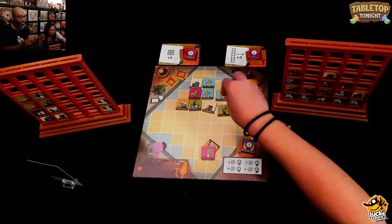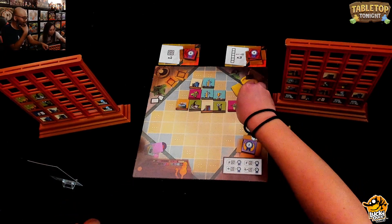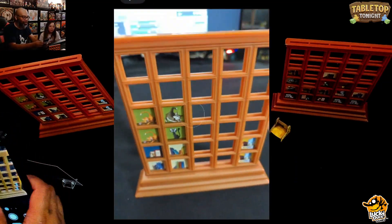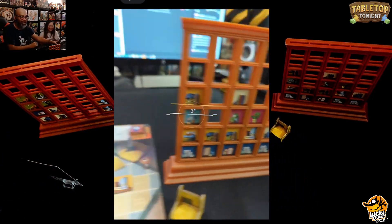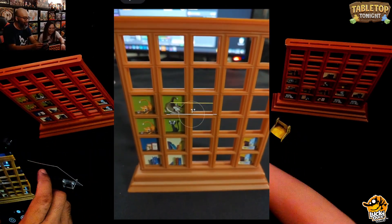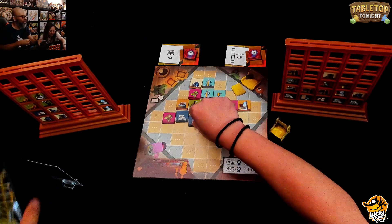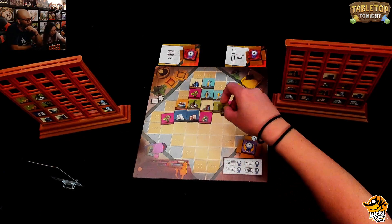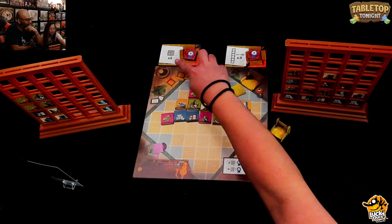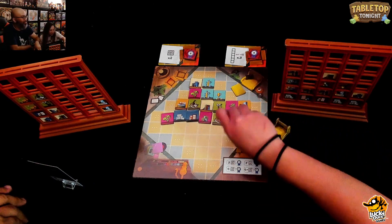Right now they're excited about playing My Shelfie from sponsor Lucky Duck Games. Ruel shows a close-up of both shelves — Julie's has a lot more filled. Ruel notes he needs to start grabbing three tiles at a time instead of just one or two. However he's running out of space and options to complete the four-tile square goals.